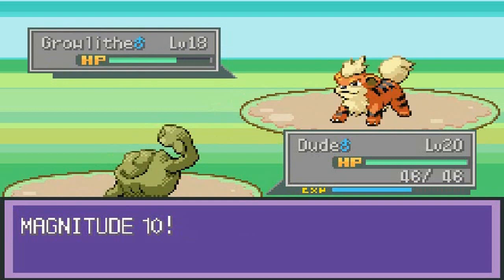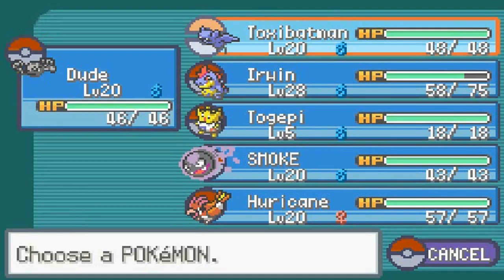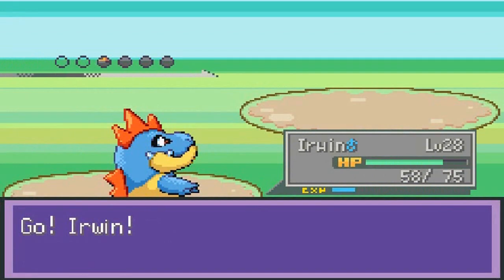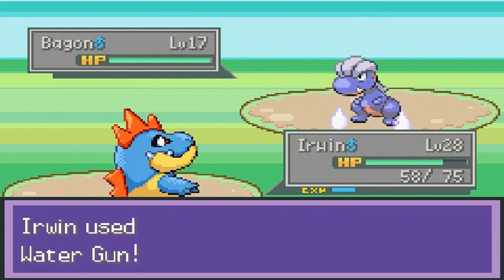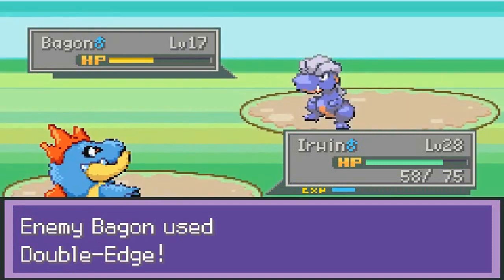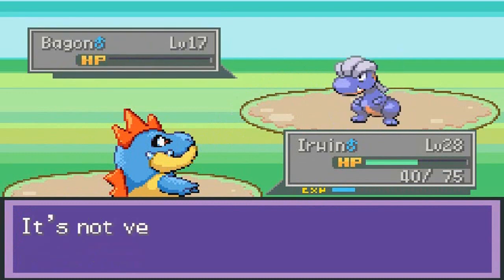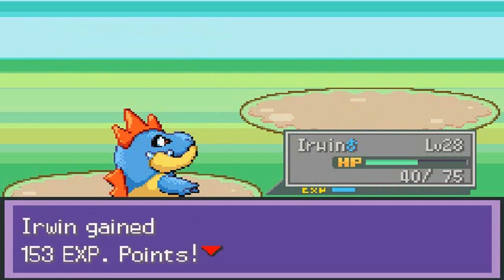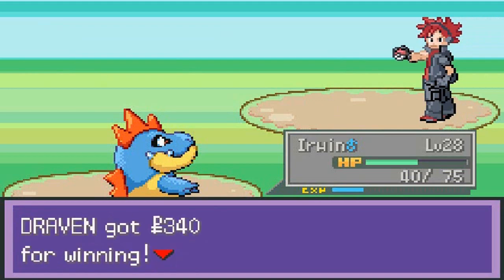A few Pokémon I have in mind are Shroomish and Growlithe, Pokémon I probably want to use. And he's about to use a Bagon — holy no! A Bagon! He has a Bagon on his team — who the hell is this guy? Level 17 Bagon, so it shouldn't be that bad, but when it evolves you don't want to mess with it. He has Double-Edge. Water Gun finishes this guy off — not super effective, but it works.